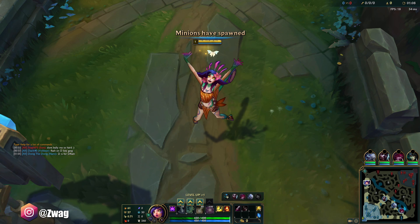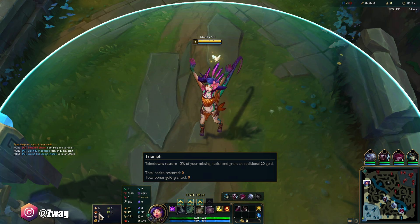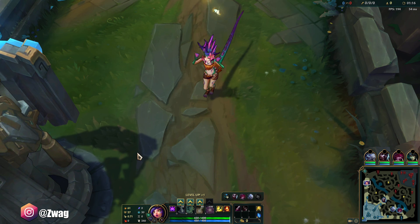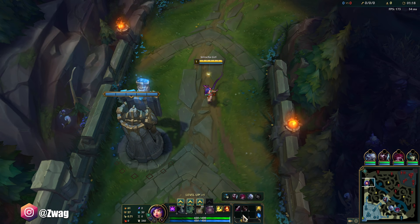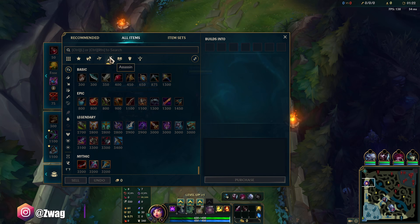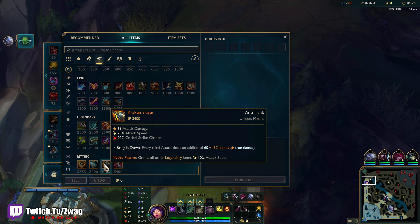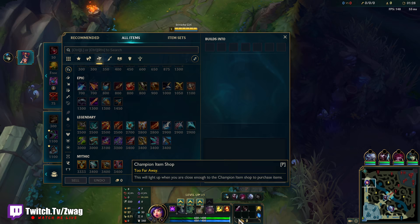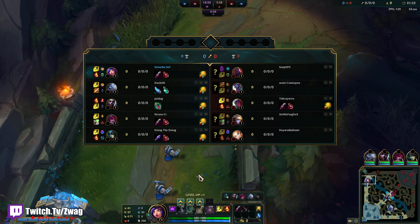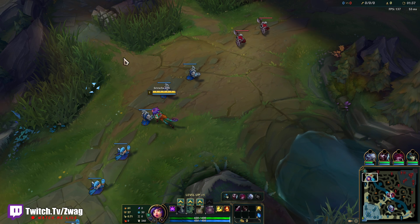Welcome back to another video. We are playing Neko in the top lane. We got Press the Attack, Triumph, Alacrity, Cut the Grass, Bone Plating, and Overgrowth. We're going to go AD on-hit Neko and we'll probably go Kraken Slayer as our mythic, but we're going against a Scion and Trundle, so we need that sustain and on-hit max health damage. We're going Blade of the Ruin King first.